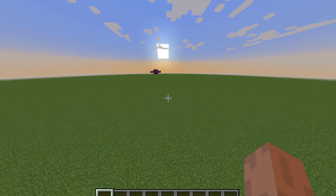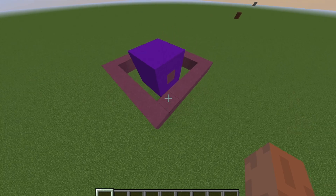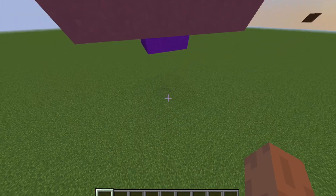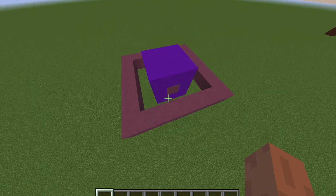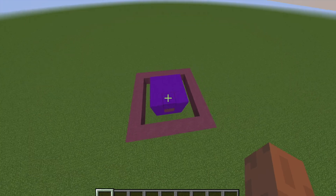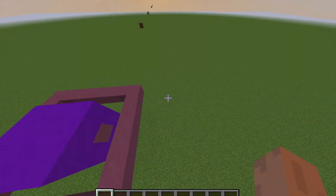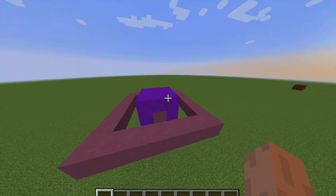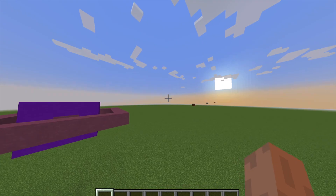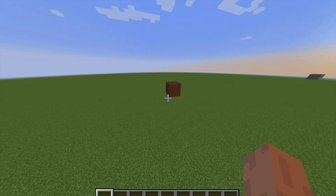Here's Neptune, which also has rings and a great dark spot. I used purple concrete for it — for the real planet I should have used ice, but Neptune is actually a bit of a darker blue, so I went with purple concrete.